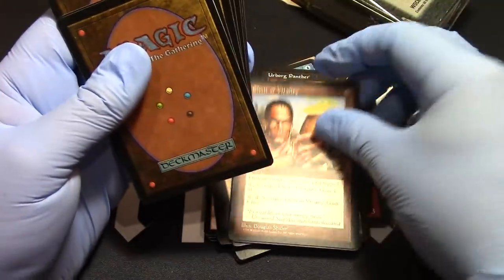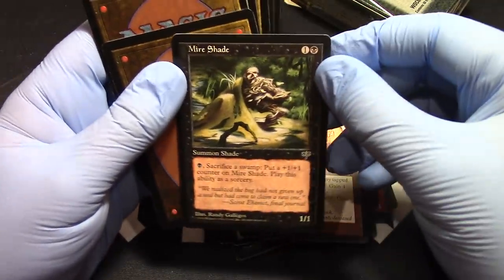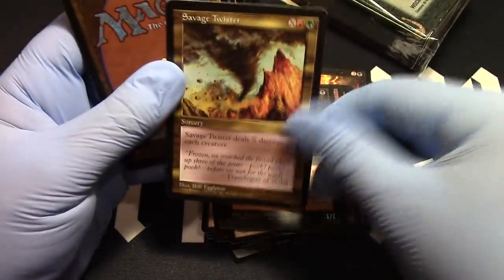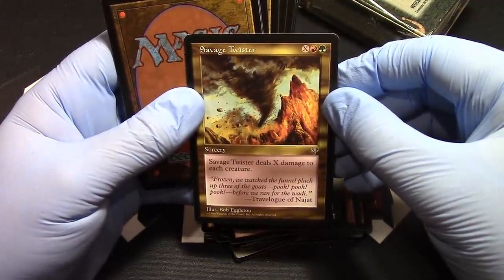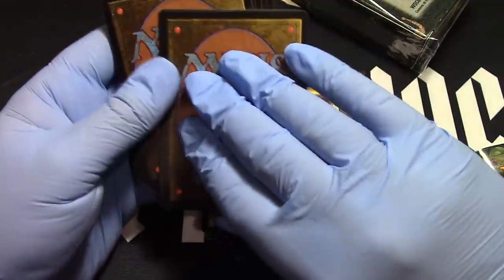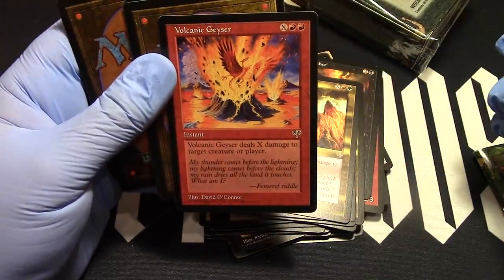Didn't use it, but I remember. Mire Shade — got another shade. Never used him either because I don't like sacrificing my own lands — if I get rid of my lands I can't play anymore. Savage Twister — the beauty of that is it only kills your creatures, so I like that one. If you're not playing with creatures it's fantastic.